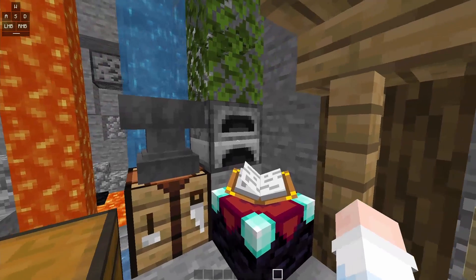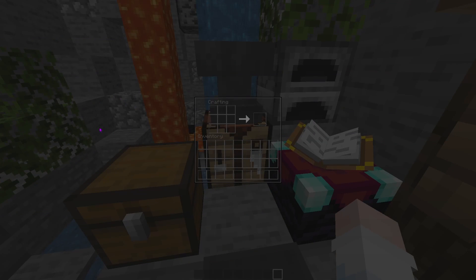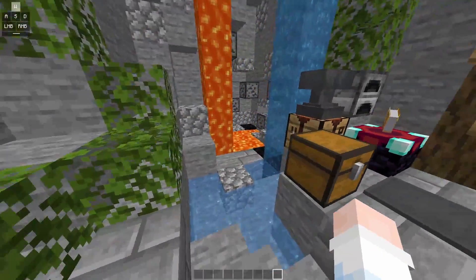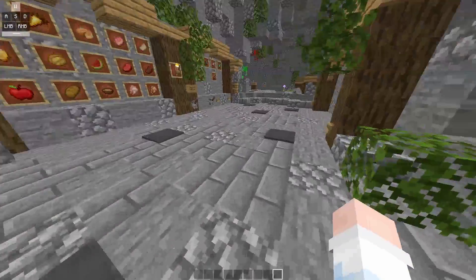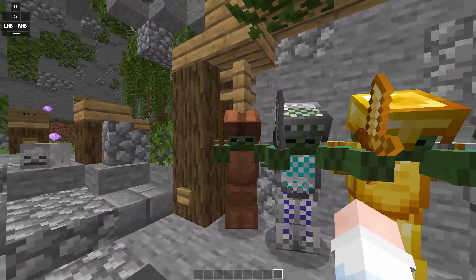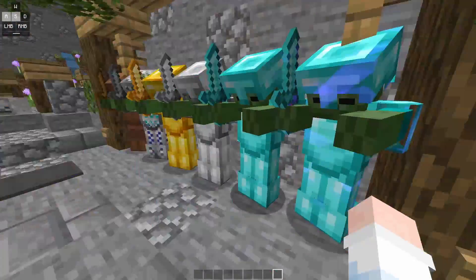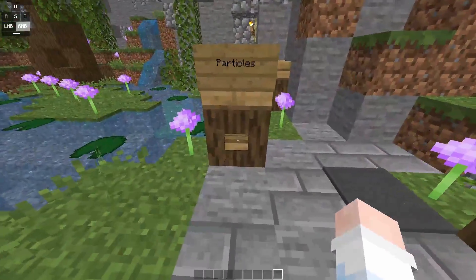Right here we have the chest and crafting table. What I like about this one is that you can see through it. Right here we have the water and the lava — pretty simple. Right here is the armor: we've got leather, iron, gold, diamond, and enchanted. I like these ones.